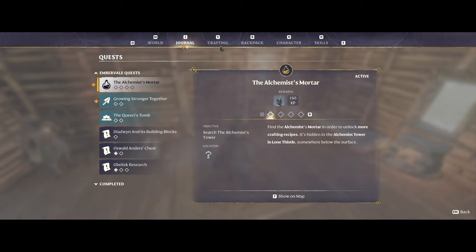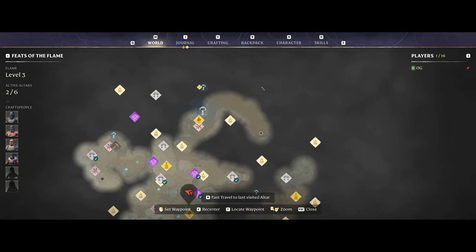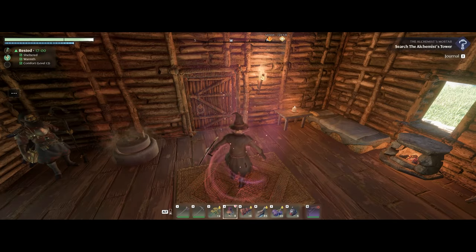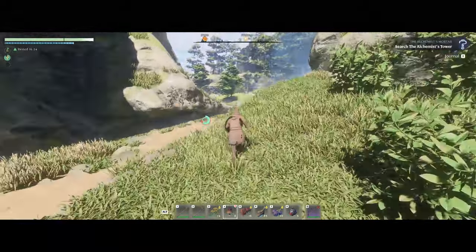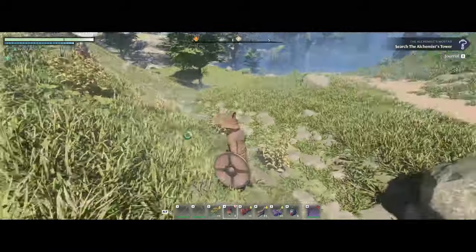The alchemist mortar quest has a couple of different stages and it's going to be located beyond the Queen's Tomb. Let's fast travel to our altar staged near the Queen's Tomb and start heading in that direction. I'm going to pick some more of this while we're here.